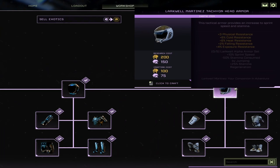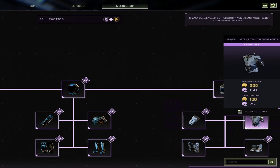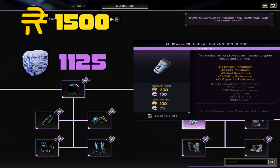It is a decent amount of REN and exotics to unlock this gear set. The headpiece costs 200 REN and 150 exotics to research, and 100 REN and 75 exotics to craft — and every single armor piece costs the exact same. That means the grand total for this armor set is a whopping 1,500 REN to unlock and craft one set, and 1,125 exotics to craft and unlock one set.